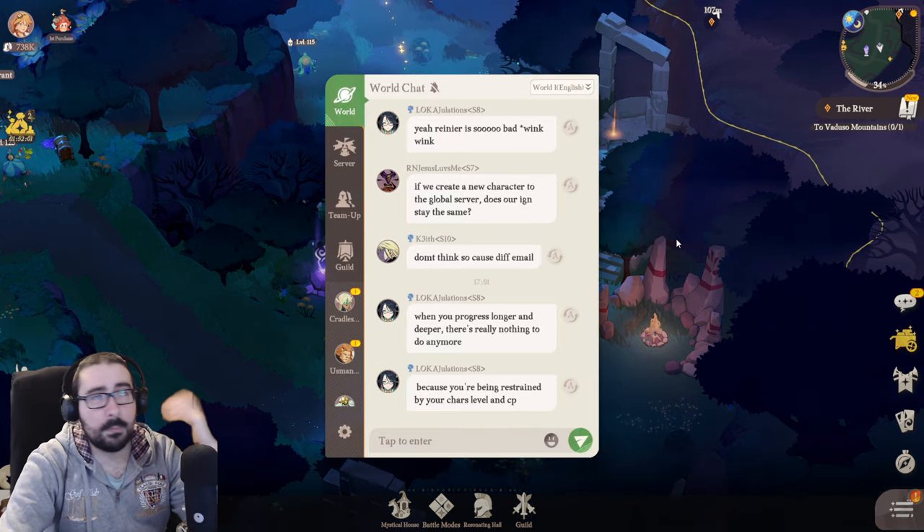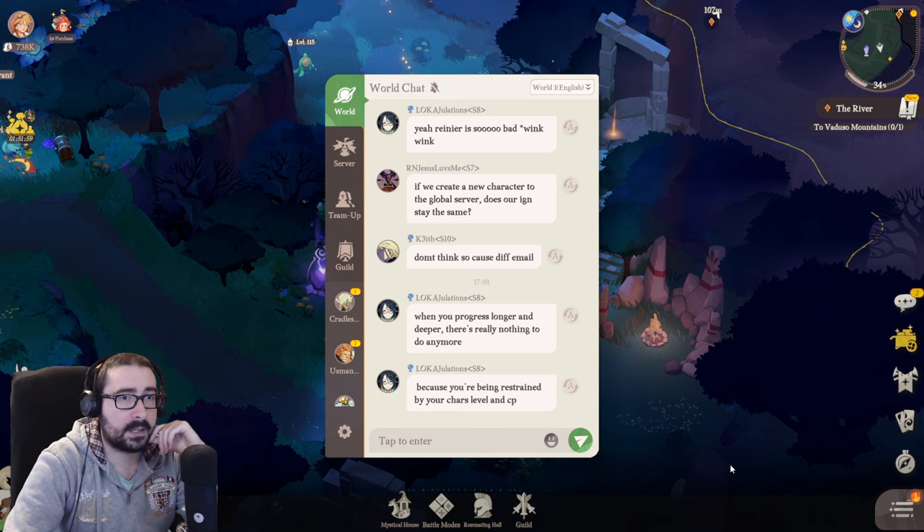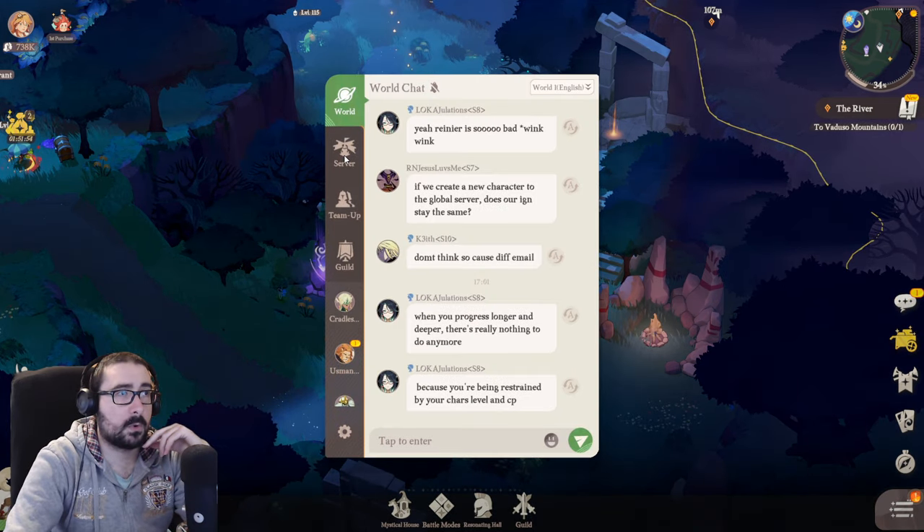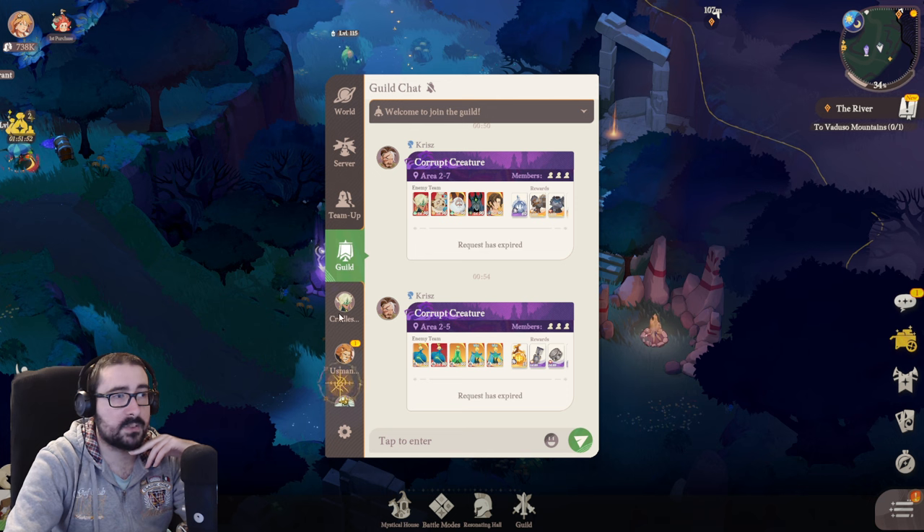You can also chat. If you chat, press Enter, or you can click on the right here. Then select world, server, team up, guild, or whispers.